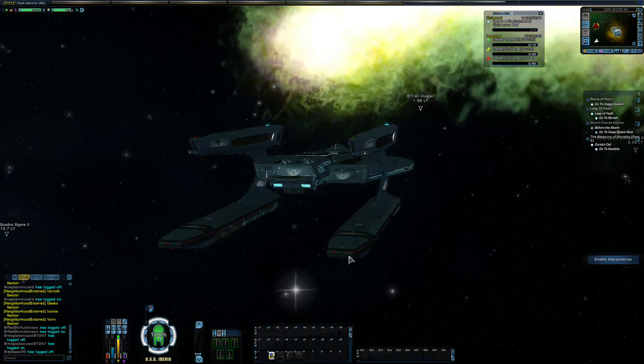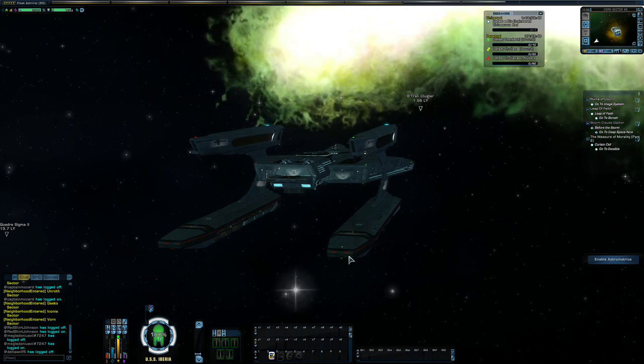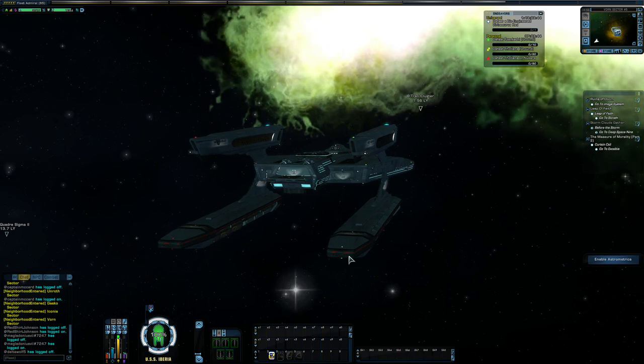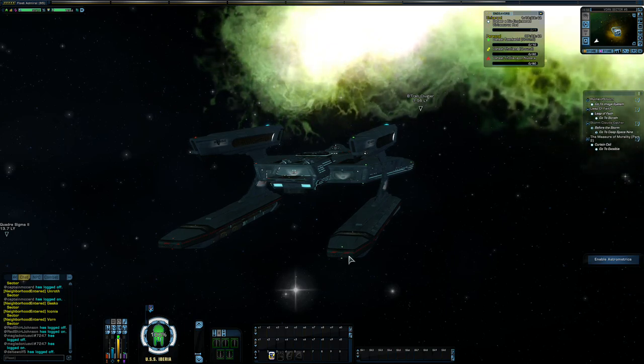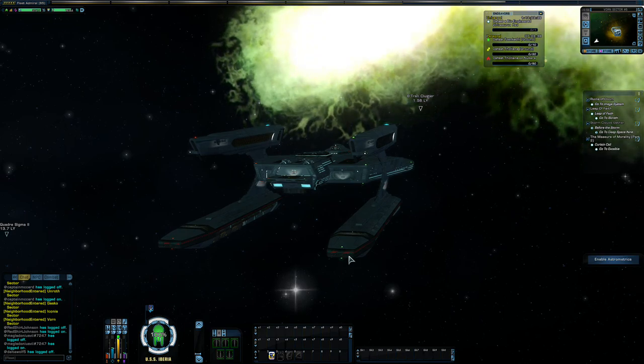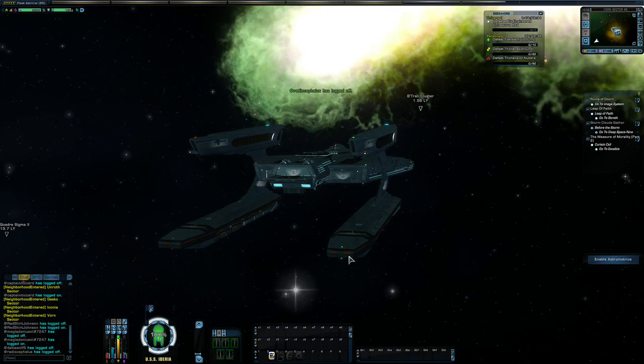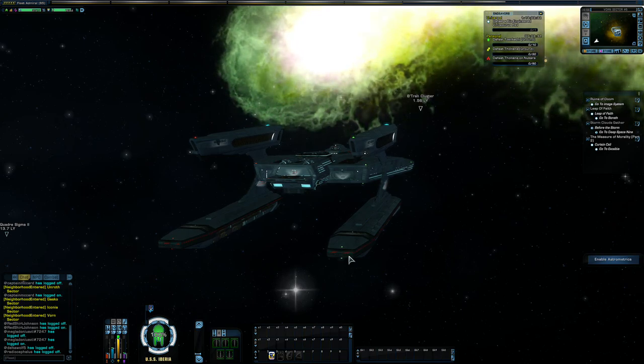Good evening, everyone. Pirate Scum Gaming here. Tonight I will be covering the Support Colonization Doff Assignment Chains. They are a series of seven missions for each of 14 different nebulas, clusters, and other star groups.